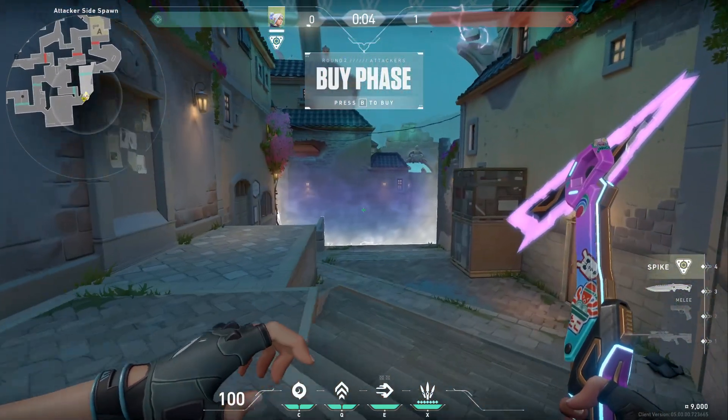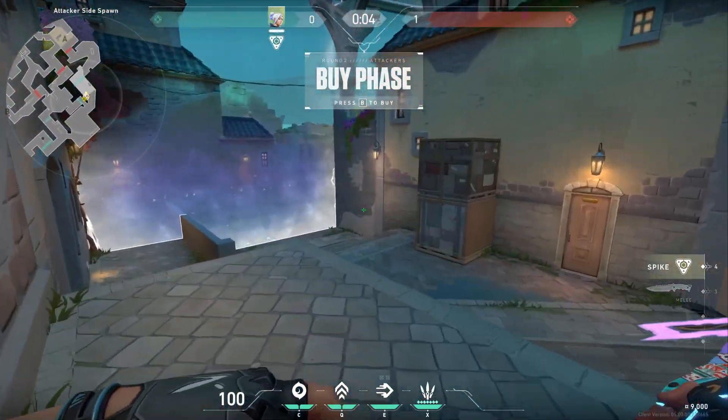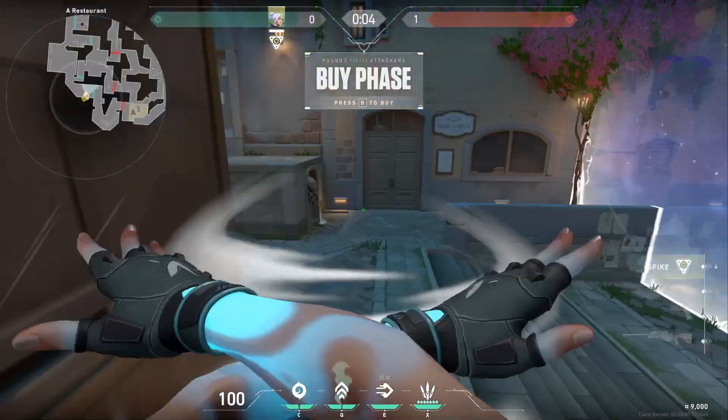There's a barrier right here so you can't see too much quite yet. The very furthest right enters attacker's side spawn still into a restaurant. There's a double box that I do not think you can get up except while using abilities — I tried a couple ways.